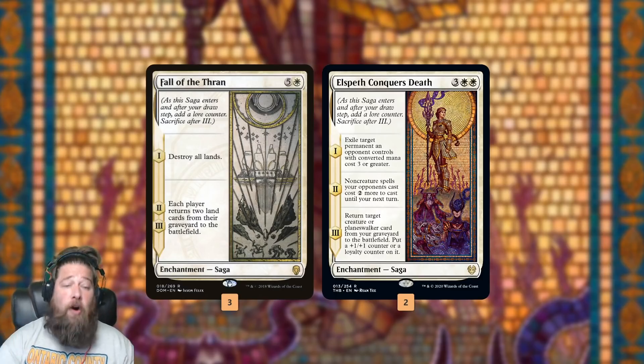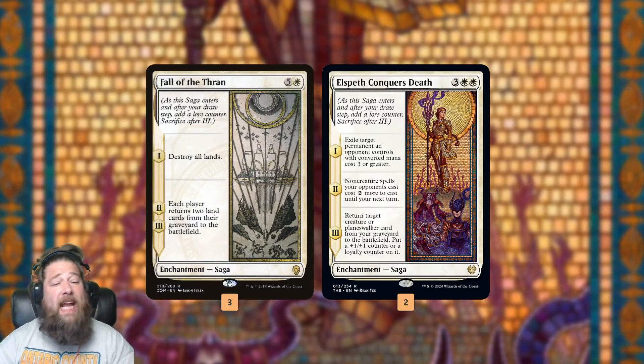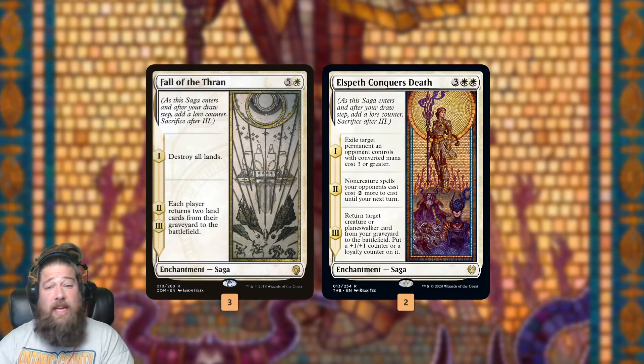Our most important saga is Fall of the Thran. Fall of the Thran's first lore counter blows up all lands. Then the next two lore counters return two lands for each player to play. So it's kind of an Armageddon, but not a permanent Armageddon, because those lands are going to be coming back.